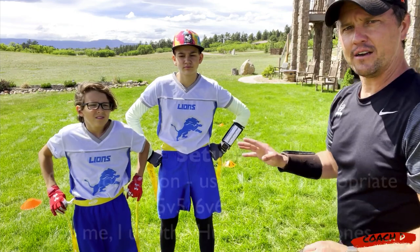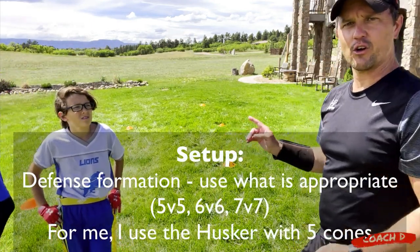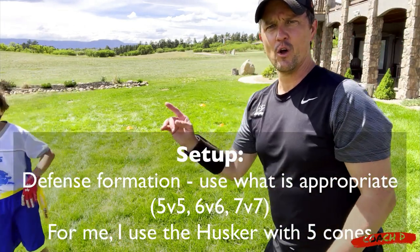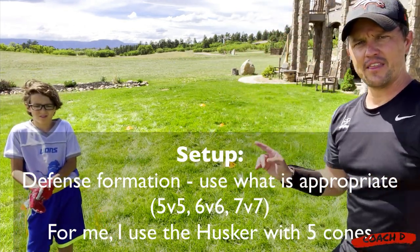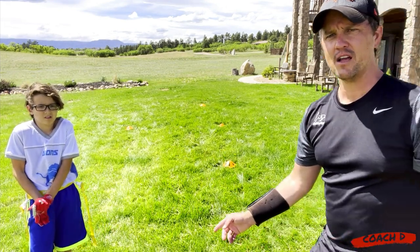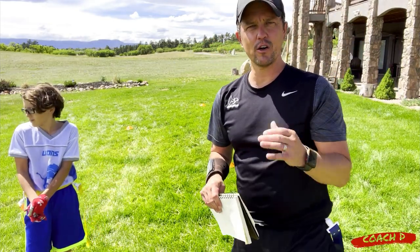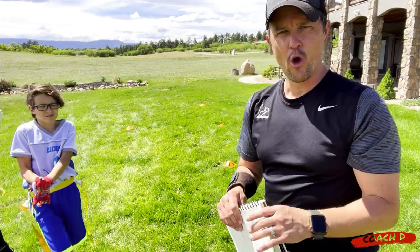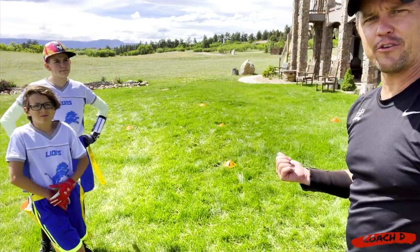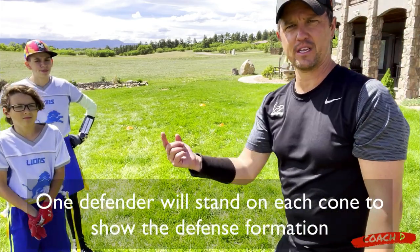Here's what we've done: we've put a defense out on the field. We have what's called the husker — that means we've got three cornerbacks in the middle, a safety up top, and a linebacker. Our line of scrimmage will be about right here, and then we have a wide receiver cone about over here. We're going to do a few routes with the defense out here, so the first thing you want to do is have your defense stand out in their formation.